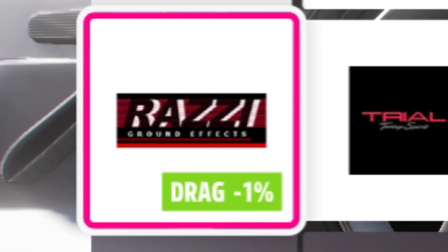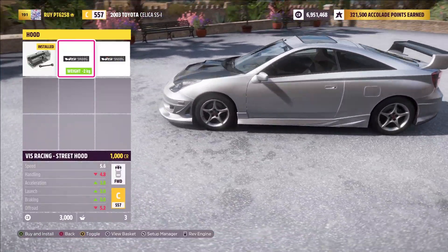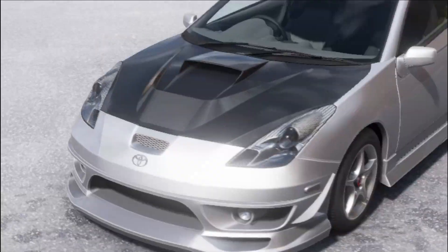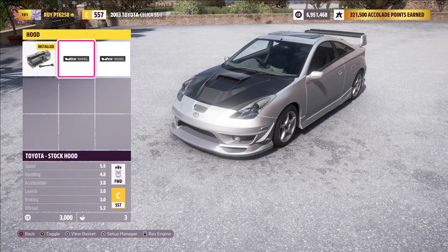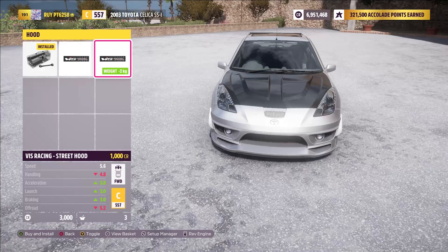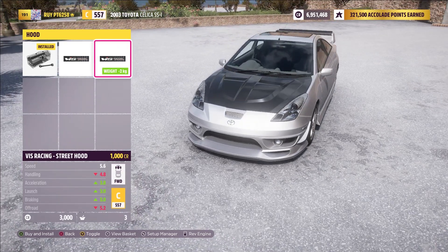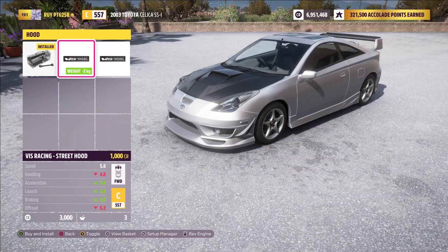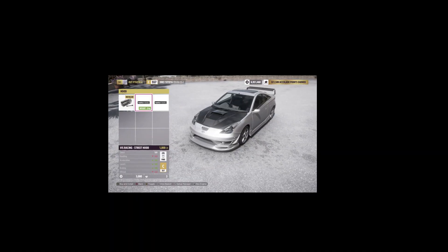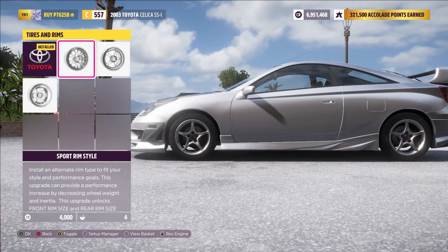The Razi reduces drag by one percent, but wow — that is a sick looking hood. The other one looks alright, they're both carbon. The stock one isn't carbon, and I know I wanted some of this stuff with non-carbon options, because in Forza we can make things carbon but I don't think we can un-carbon them. Either way, we're going with the Razi hood.